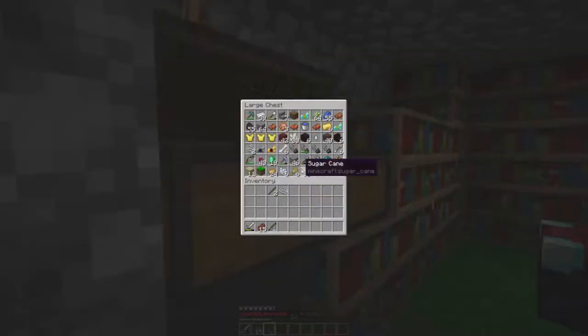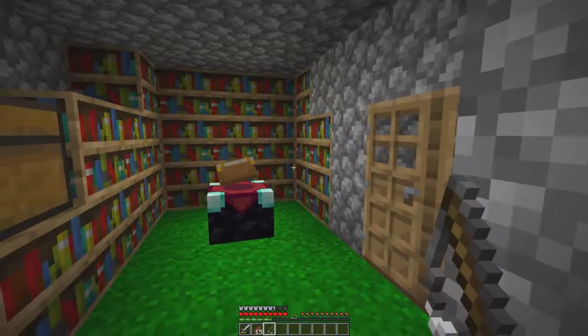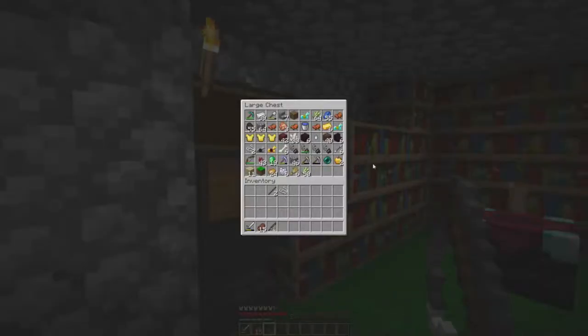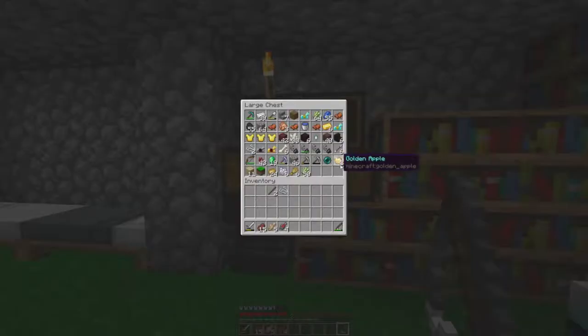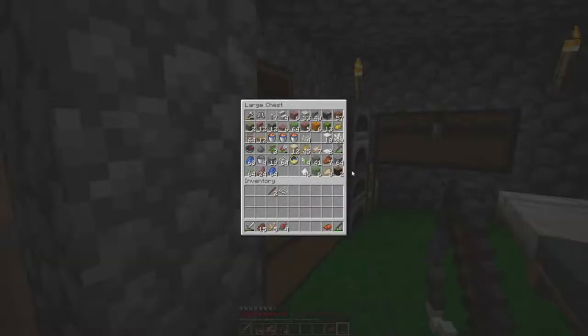Back home now — I've put everything back in the nether chest, which is almost stuffed to the brim. I bred the cows, bred the sheep, and got all my things from my llamas. That's where the two golden apples came from, as well as the ender pile. We have all our nether wart here and the soul sand. Let's grab our saddle — I think we have some fences somewhere.